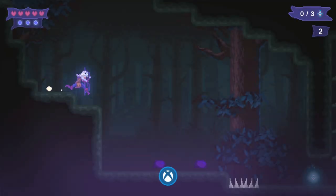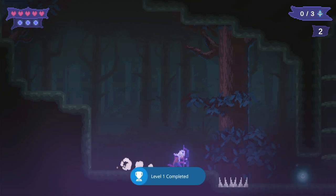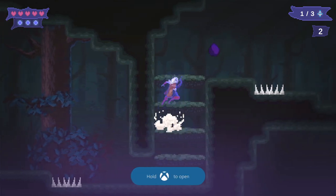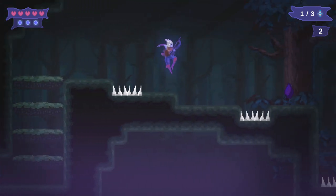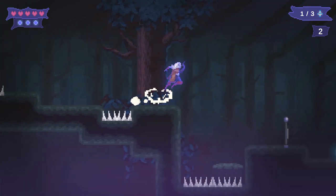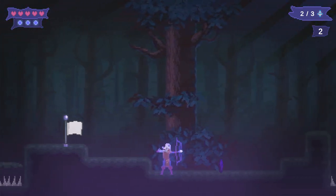There we go, level two. So it's 30 levels — it's not an incredibly long game. It is £4.19, or cheaper if you buy the bundle, so you are getting a fair amount of game for the amount you're paying. These checkpoints are invaluable because you will die quite often to the spikes.